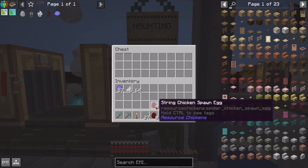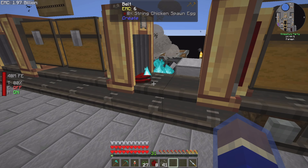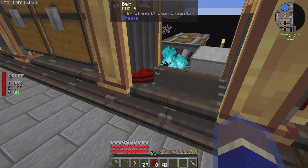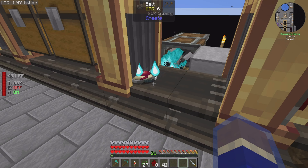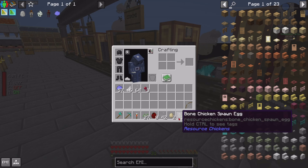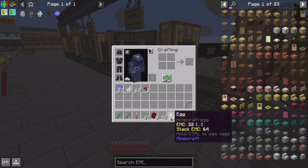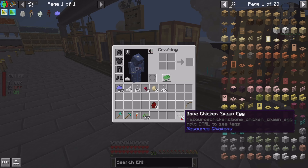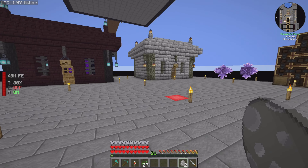Let's haunt some string chicken spawn eggs and see if we can't get a bone chicken. Be lucky, be very lucky! Yes, we got two bone chickens! Got some eggs and some string — wonderful. I'll save those string chicken spawn eggs for later. I'll take these upstairs and breed them.